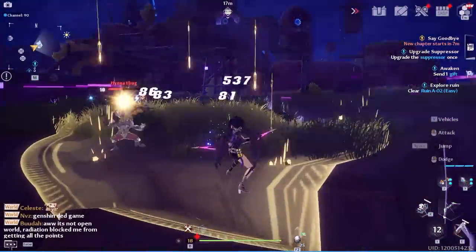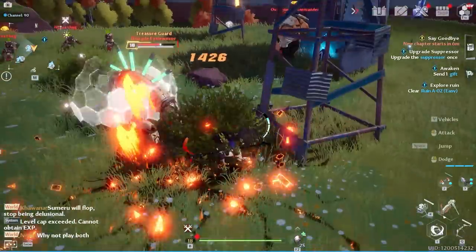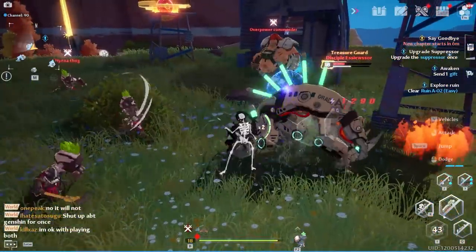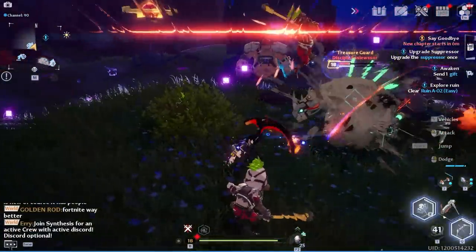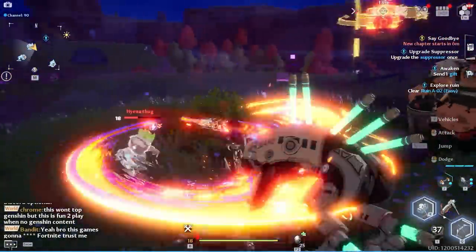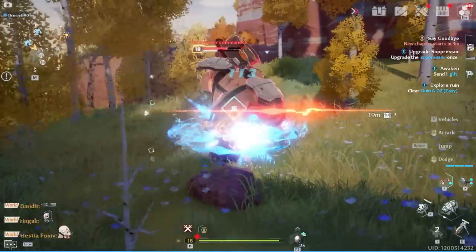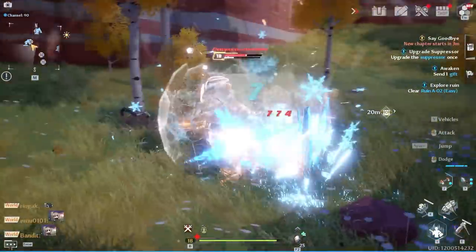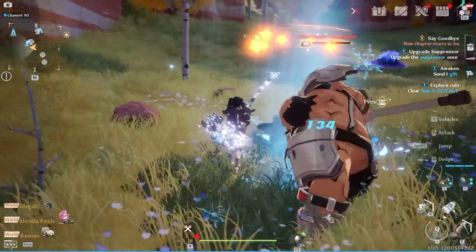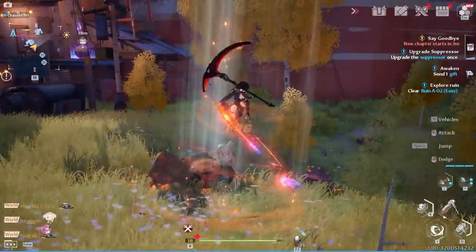When you see a shield, switch to your defense weapon to demolish it, then switch to your DPS weapon to finish them off. That's the simplest way to demonstrate combat. If you have more questions, you can ask me while I'm live on Twitch or join the Discord linked in the description.